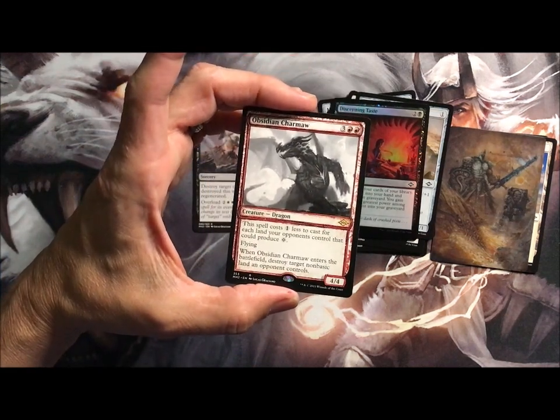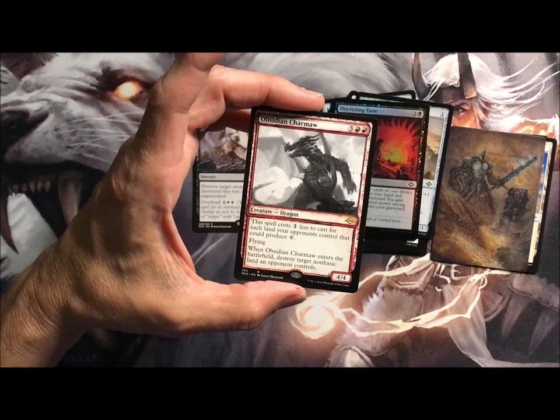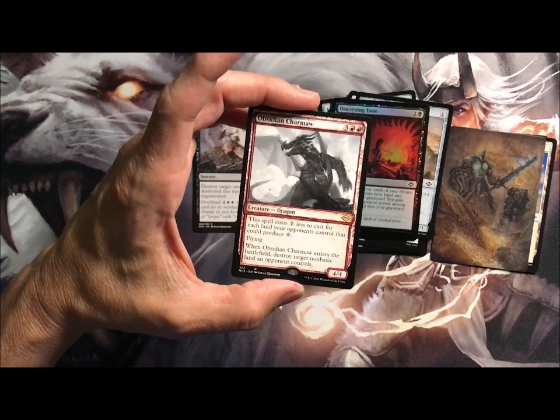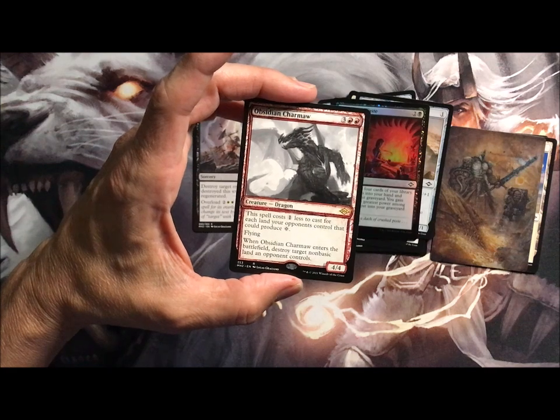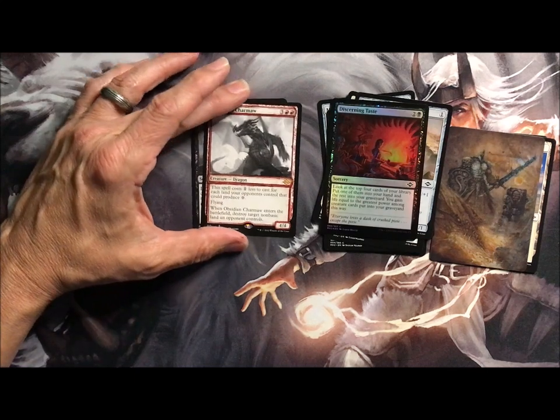Dragon — drop it for five, 4/4 flying. It costs one less for each land your opponent controls that produces colorless mana. And you can destroy a target non-basic land an opponent controls when it comes into play. That's pretty nice — a little showcase action there.